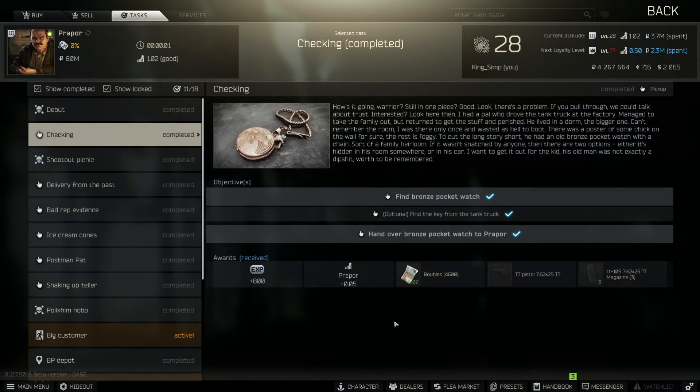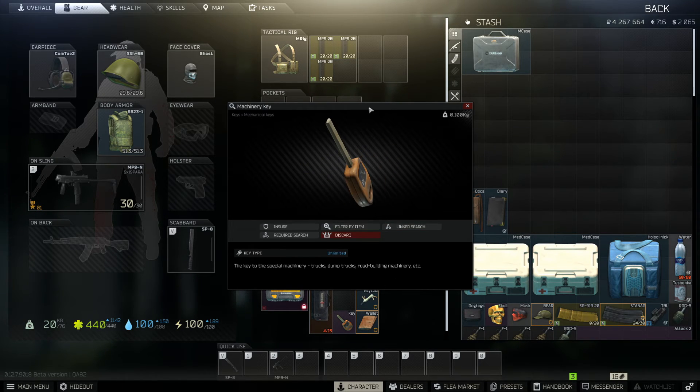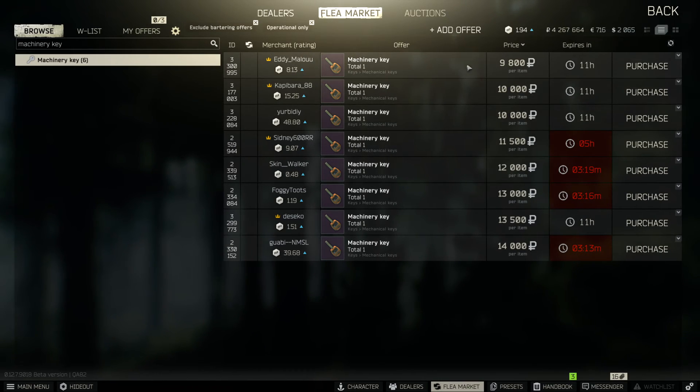The second task you're going to get from Prapor is the Checking quest, where you have to find a bronze pocket watch on the map Customs. To complete this quest you're gonna have to open up the truck using a Machinery key, which you can buy off the flea market for fairly cheap. Current price as of this time in the wipe is about 10k, which is not bad.